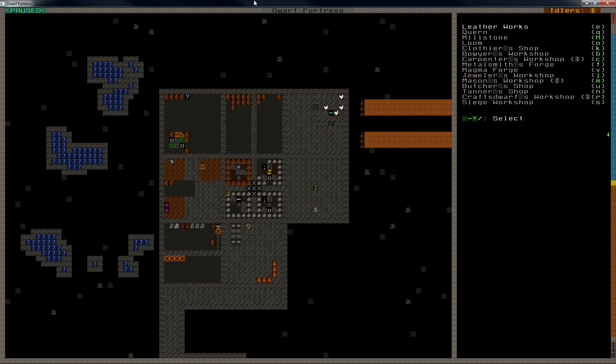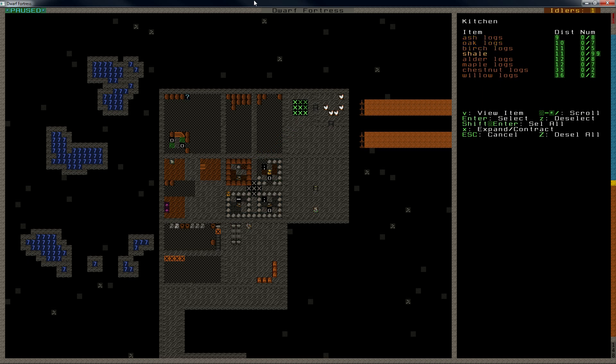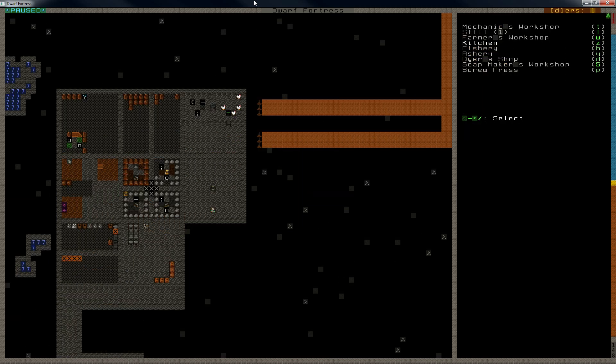Not a clothier — kitchen. Let's see, we'll put it up here as I thought it would be a fitting place. We'll build it out of shale so it's easy and cheap.